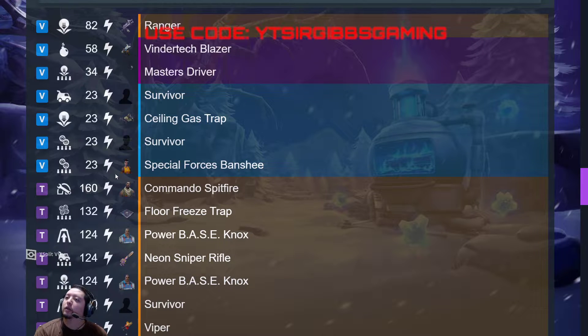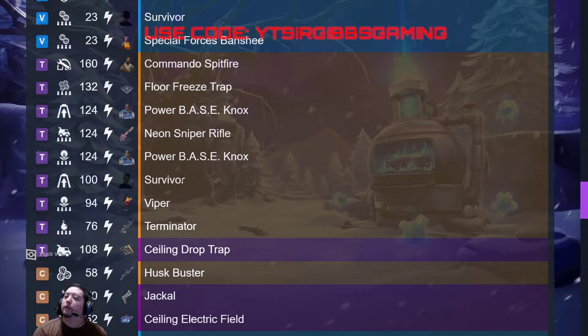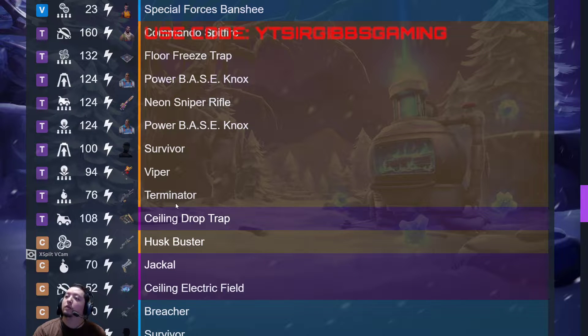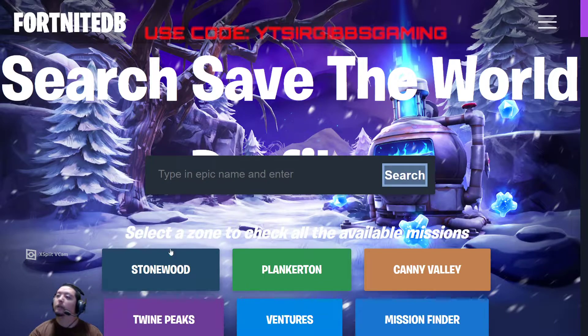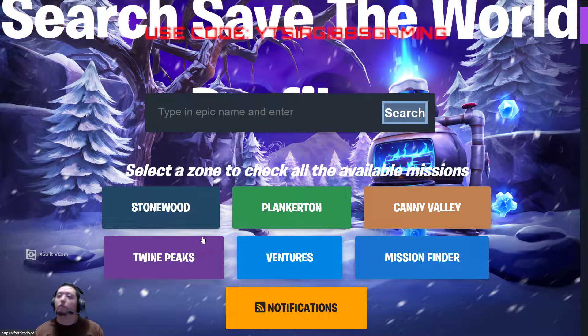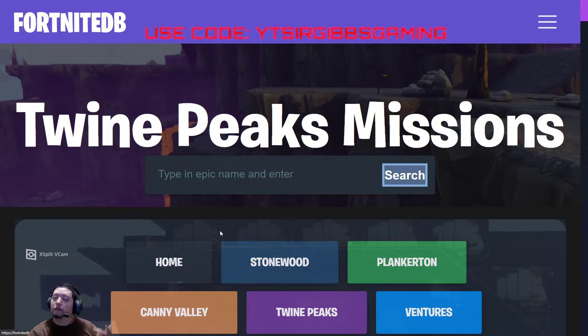If you haven't got the Banshee, that's an easy one to get in the Adventure Zone. We also have a Commando, Spitfire, Freeze-Forward Trap, Power Base Nox, a Neon Sniper Rifle, a legendary survivor, Viper Terminator, Host Buster, Ceiling Drop Trap, Jackal, and Ceiling Electric Field. Power Base Nox, Base Kyle, and Ice King, plus Hofix and Hazard, are the main heroes for reinforcing your walls.